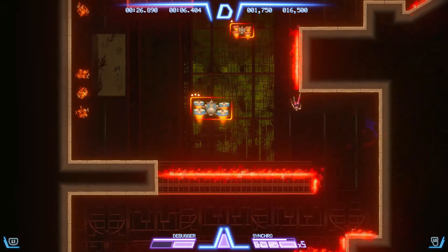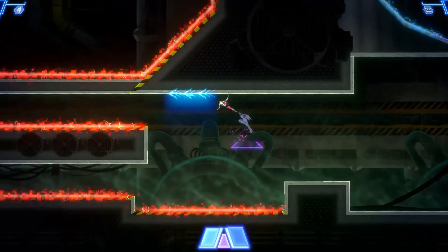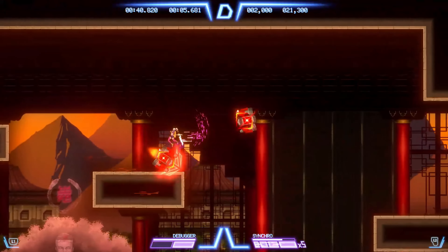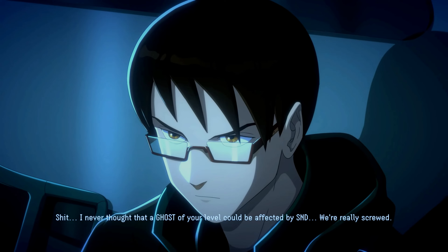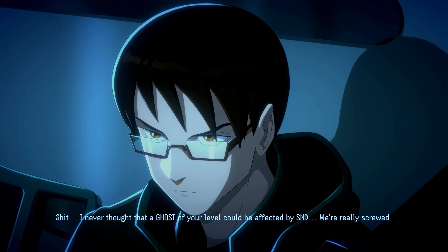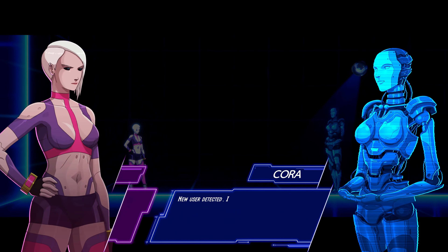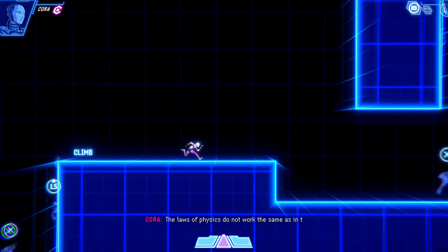Eden Genesis places you in the shoes of Leah, a young cyborg fighting to liberate her corrupted mind. The game's narrative is deeply woven into its cyberpunk setting, reminiscent of classics like Blade Runner and Ghost in the Shell. The world of Eden is a sprawling digital city filled with secrets and challenges. While the storyline may not break new ground in terms of originality, it serves as a compelling backdrop for the intense gameplay. Leah's journey through memory fragments and the battle against brain corruption adds an emotional layer that keeps players engaged.